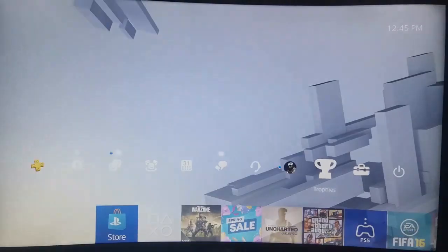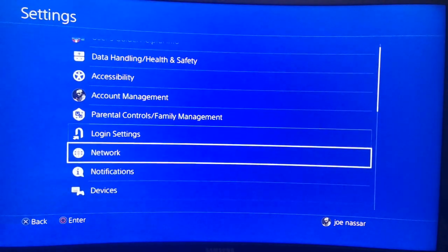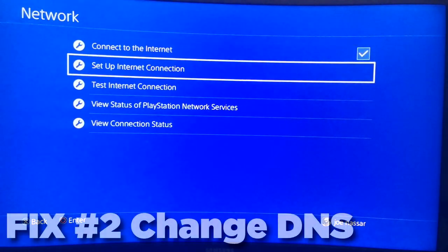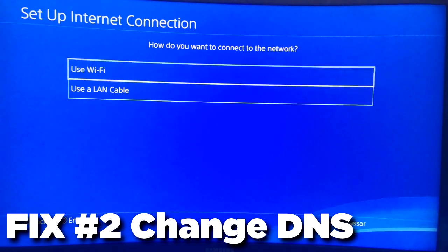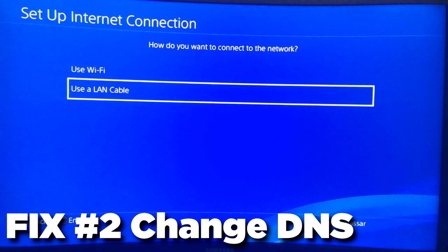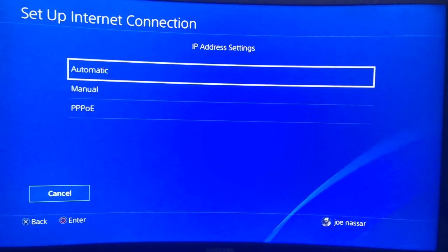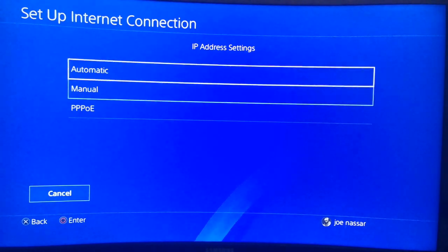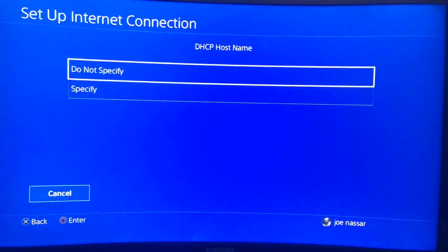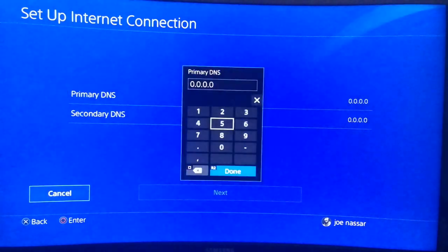Set up internet connection right after. Go to Settings, then Network Settings, then Set Up Internet Connection. We're going to change the DNS because it is the one causing errors. You can choose Wi-Fi or LAN cable — I'm going with LAN cable. Setup will be Custom, and IP address will be Automatic. When you go with Automatic, DHCP do not specify, and DNS settings has to be Manual.